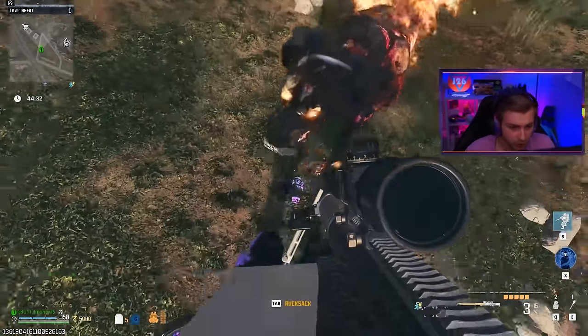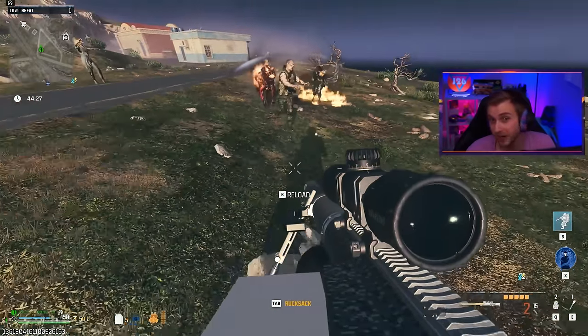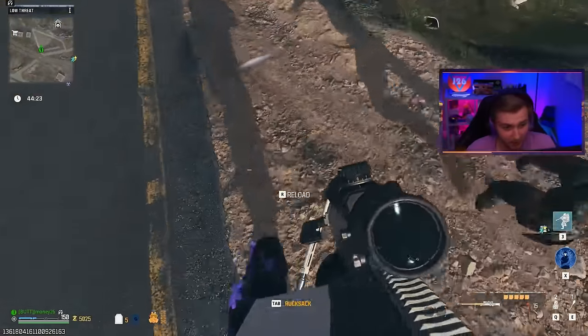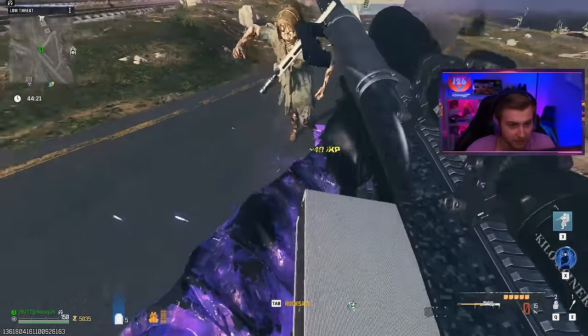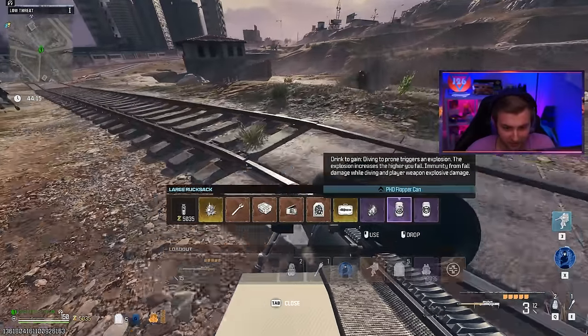Like I mentioned in the intro, this thing is explosive, and if you shoot it at the ground it's going to explode. You will need PhD with this if you plan on shooting it anywhere near where you're at, because as you can see I am taking some self-explosive damage. So just for my safety I'm going to go ahead and activate that.